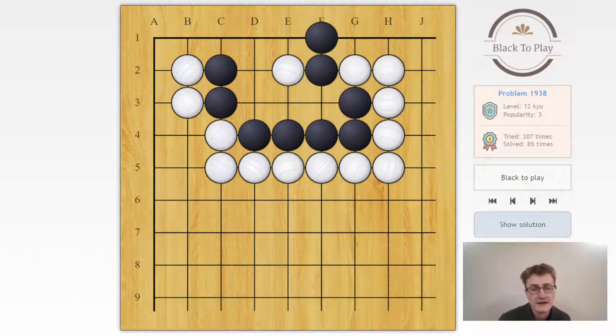Last problem: a surrounded black group. A white stone is inside — find a way to secure two eyes. Let's look at some candidates: e3 looks promising, maybe d2, or maybe d1. Let's start with e3 — that looks most promising. If white plays e1 trying to set up an atari on the two stones to falsify this eye, then we can simply atari on either d2 or d1, and we will be okay.